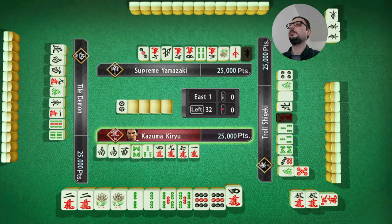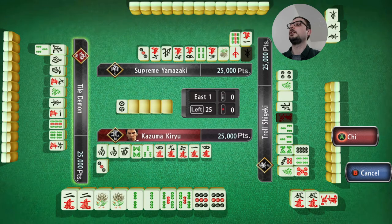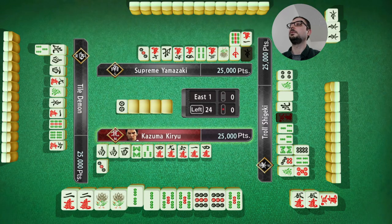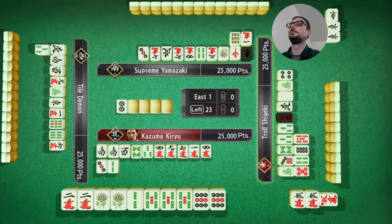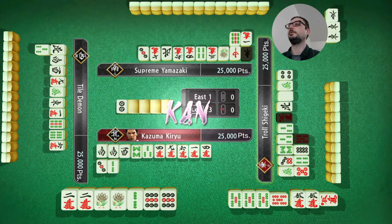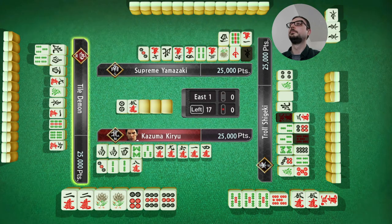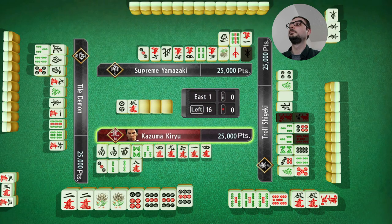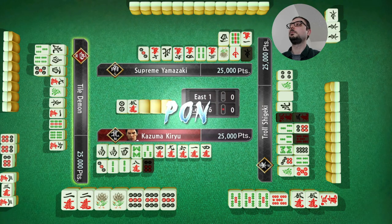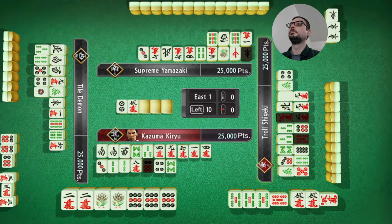Now I actually have to toss a pair. I need a pawn from somebody or a self-draw, and then I have to toss a pair. So what's the best pair to toss? Not twos. You know what? That's basically just a free red five, so I'm going to take it. Two character, one bamboo.